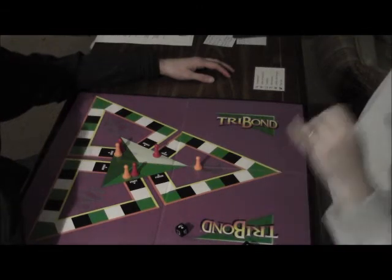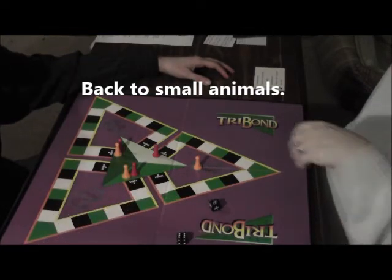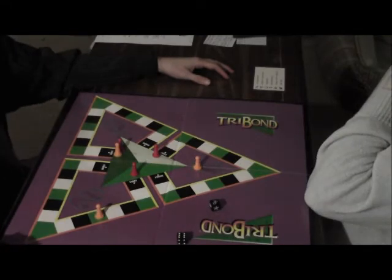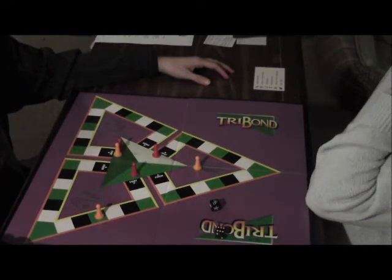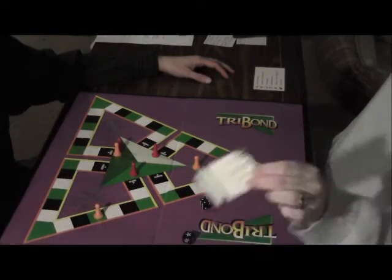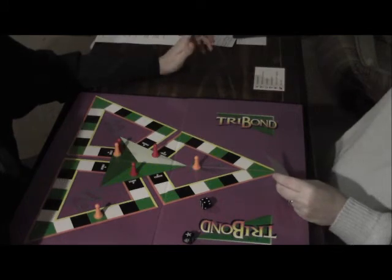Thing, Lurch, Cousin It — the Addams Family. Characters in the Addams Family. Oh, that was too simple. I'm not going to switch myself to the back, so my turn ends there. You're on a green challenge space — choose a category. Entertainment. Talent.